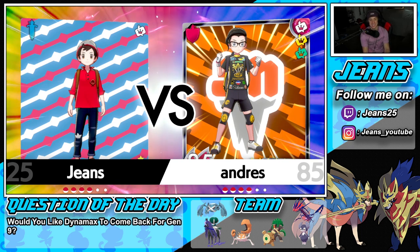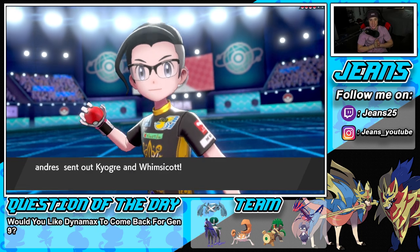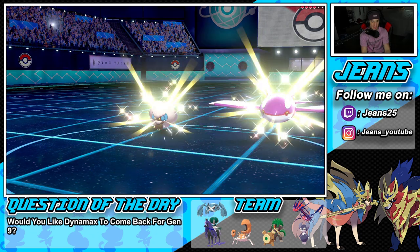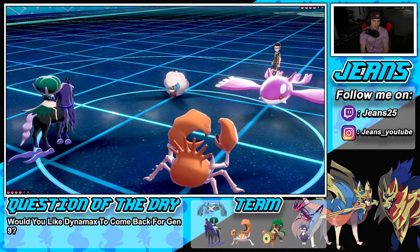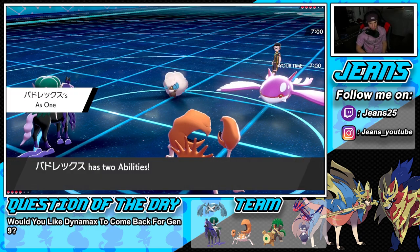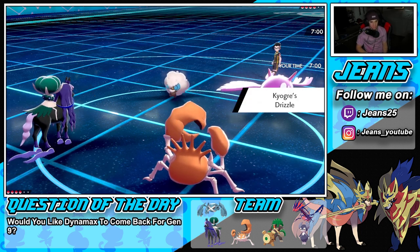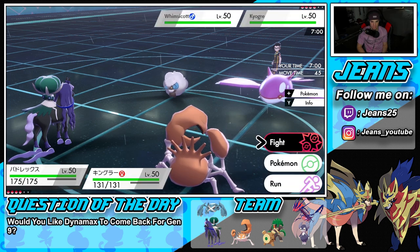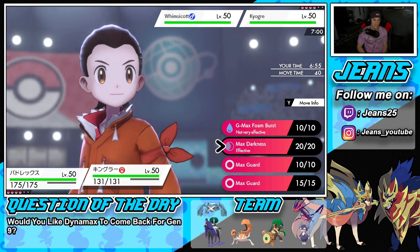Sitting at 1-0, let's look to go back to back. Quick question for you guys — would you like to see Dynamax come back for Gen 9, or do you want to see an older mechanic like Mega Evolutions come back, or a brand new mechanic? Definitely let me know in the comments below. Now I'm going to Dynamax Kingler here — but I don't want to Foam Burst. Trick Room is definitely going to have to get popped for my crabby boy, and I think I'll drop a Max Darkness.